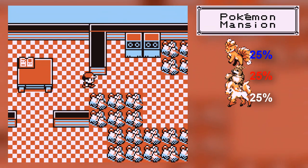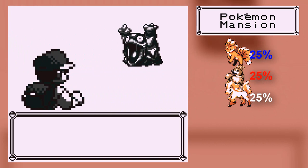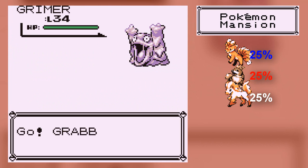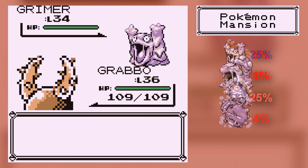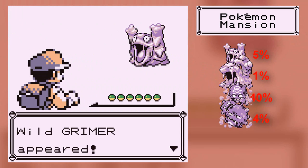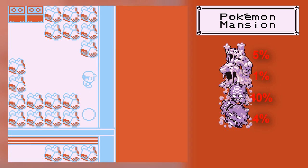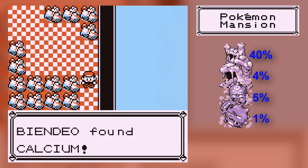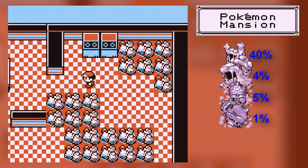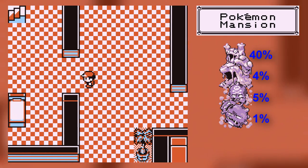There's an item — there are quite a few items to grab. I really would need a repel for this place, because that kind of gets out of control. I was surfing across the ocean and nothing was hitting me, and now here it's just like — nope. Grimers everywhere. Calcium — I'll take it. I'd also kind of like to go upstairs.